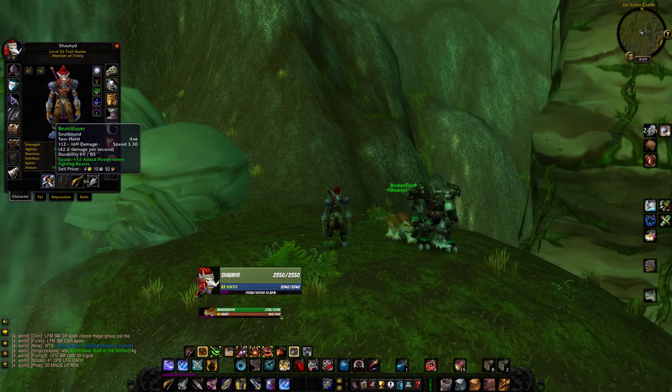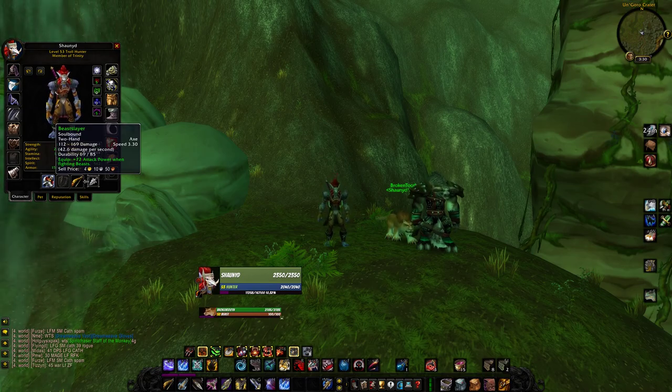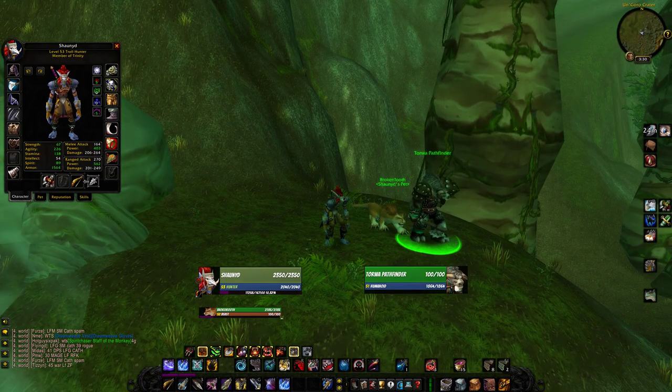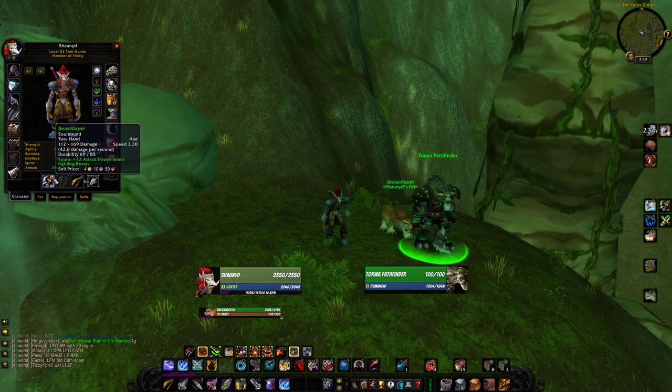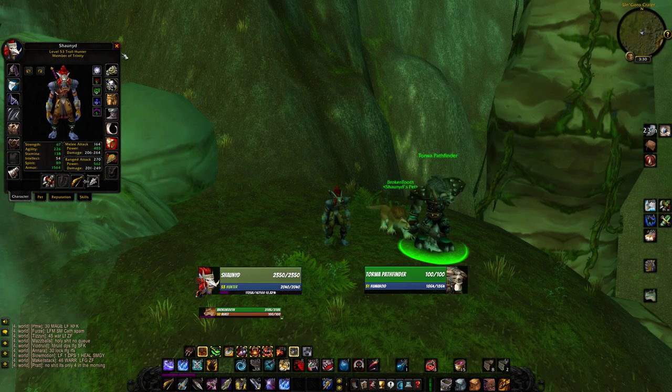This is a big deal — this is one of the best weapons, if not the best weapon, to farm Devilsaurs with pre-60. This is called Beast Slayer. The reason this is so OP is because of that equip: plus 72 attack power when fighting beasts. That is quite OP at levels 52-54 when you're trying to kill the Devilsaur; it really gives you a huge DPS spike. To get this, I'm standing by the NPC Torwa Pathfinder. He gives you a small quest chain when you first walk into Un'Goro — kill some apes, get their pelts, return them to him, and then he'll give you a quest to kill the ape boss named Ucha. The quest reward is the Beast Slayer. Do not sell this ever — keep it in your bank or on your character whenever you want to go farm Devilsaurs.